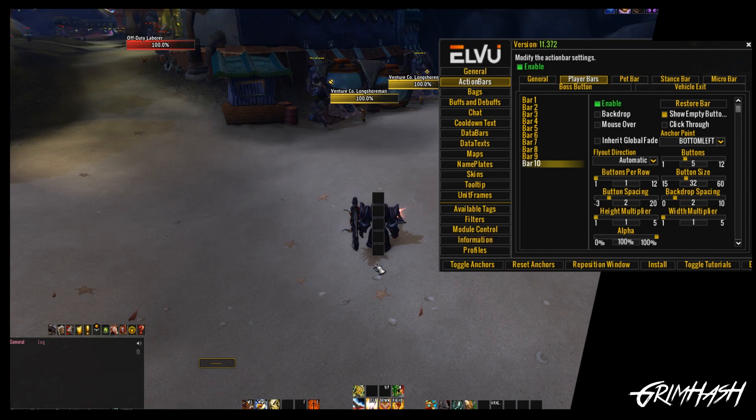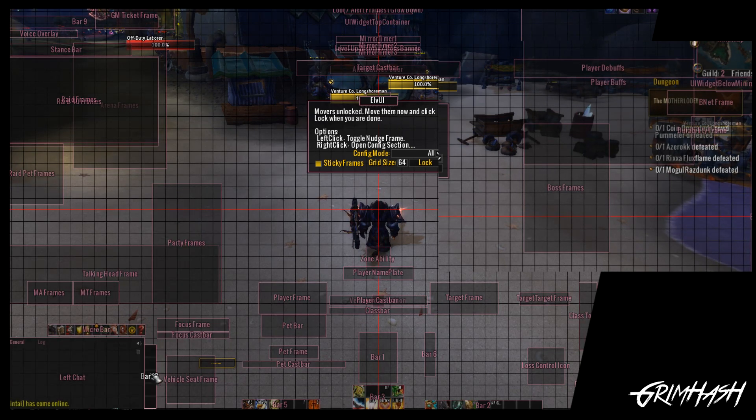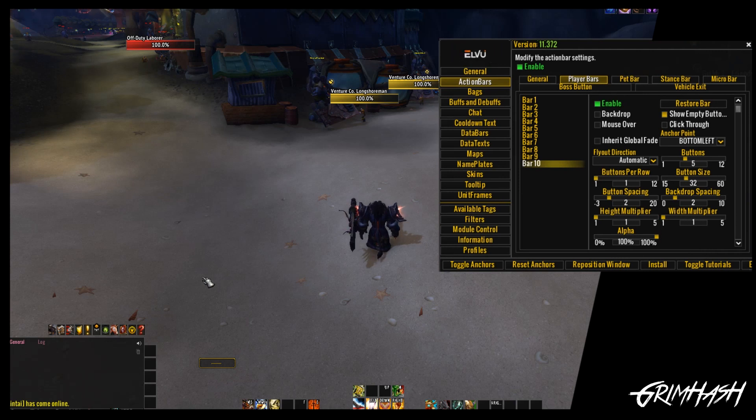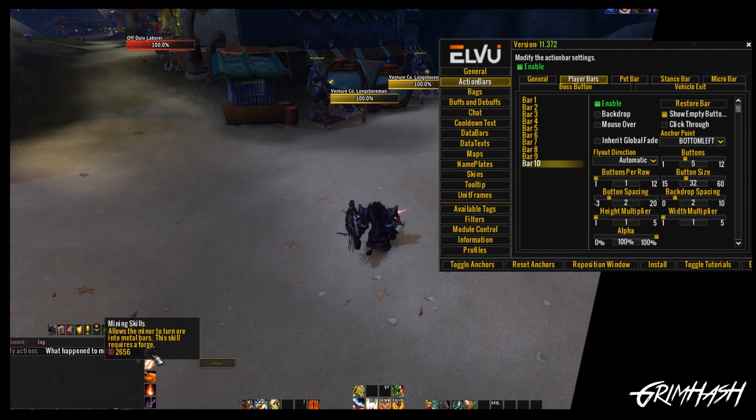Next we're going to toggle the anchors, unlock this, and drag it into position. So all we're doing is placing our different professions on that list. We want it to hide with mouse over — not global fade — on that particular bar. We go to our spellbook, grab our professions and throw them on. Please try and ignore the fact that I haven't maxed out my Zandalari stuff at the moment — I know, I've been lazy on the Paladin. Hopefully in Shadowlands Paladins are really good. I'm not putting Archaeology on there — don't judge me. So we've got our professions on there.